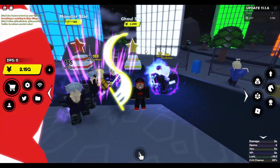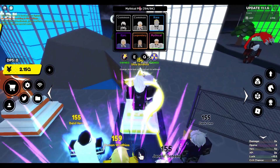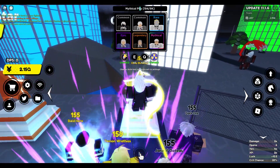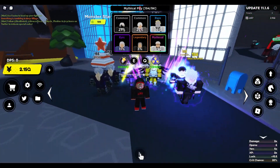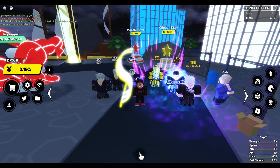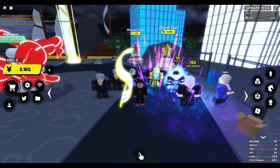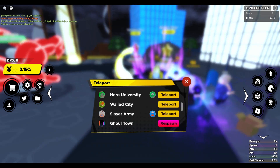Next we have the Tokyo Ghoul world right here, which has the Ghoul Star at 2 million yen per star. This one is gonna cost you about 300 billion yen. So we're now in the hundreds of billions if you want to get the Ito secret — 300 billion yen.